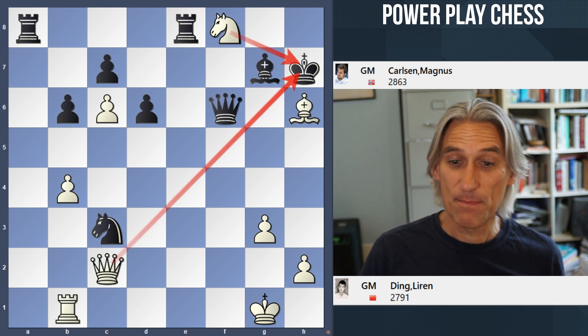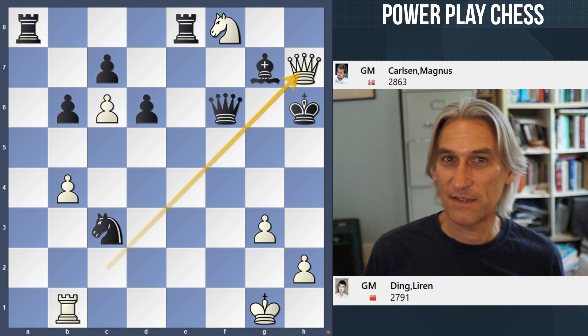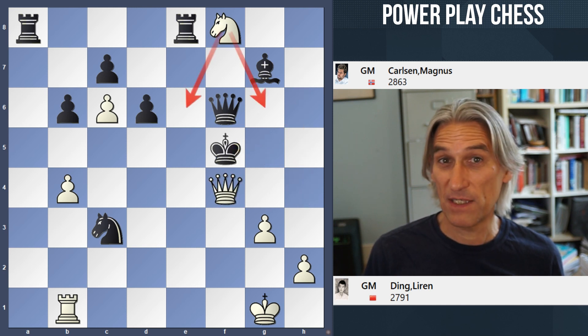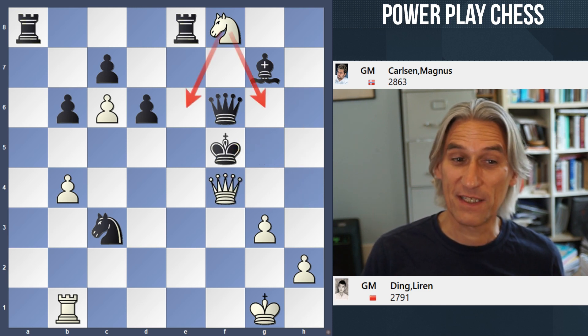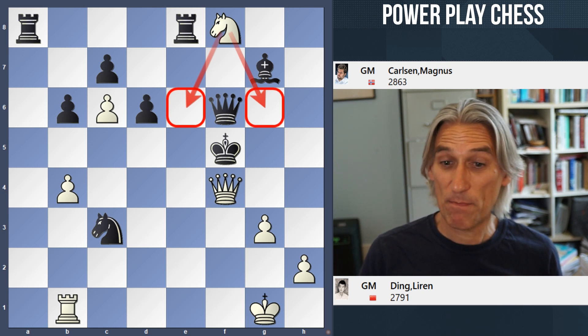In the game, Carlsen took on h6 and the queen slid in and forced a really beautiful checkmate on f4. I love that the knight covers those squares — I love the symmetry about that checkmate.